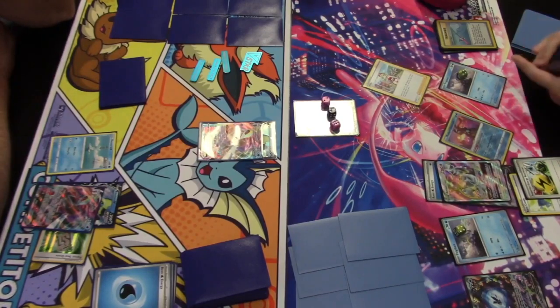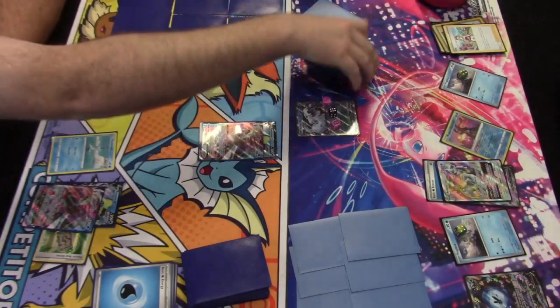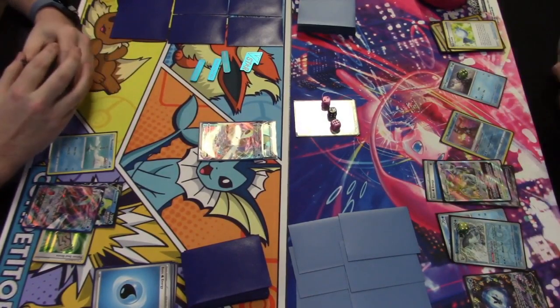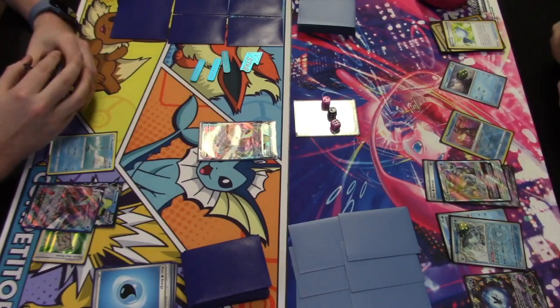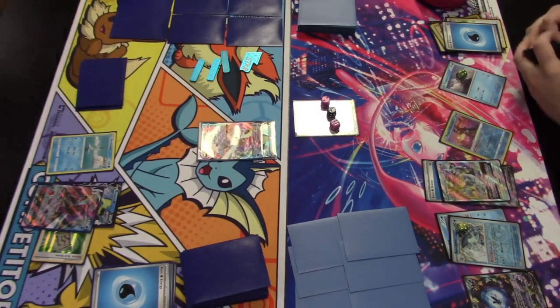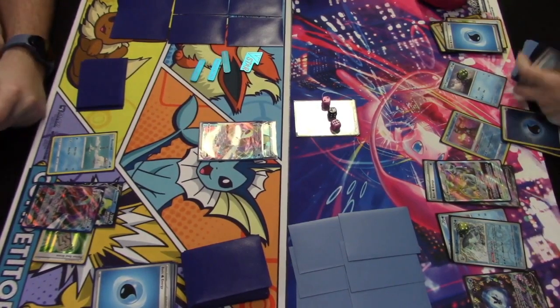Flashing what's in hand — a Rare Candy and Superior Energy Retrieval — before resolving Ultra Ball, which finds the alternate art Arceus VSTAR. Let me know in the comments if you prefer the original art Arceus VSTAR or the alternate art. Rare Candy is played to evolve Frigibax into Baxcalibur, and Radiant Greninja's Concealed Cards ability discards an energy to draw two cards.